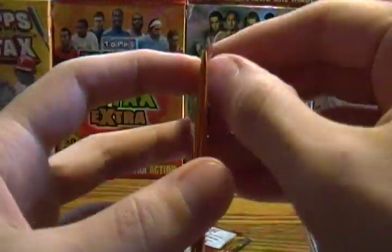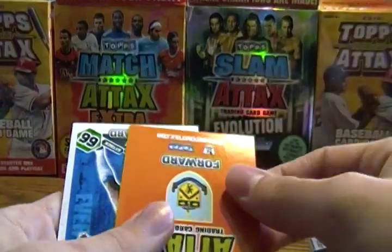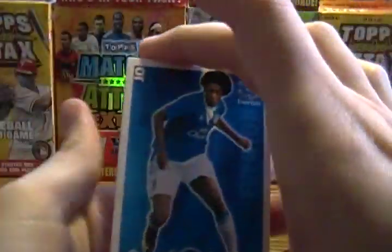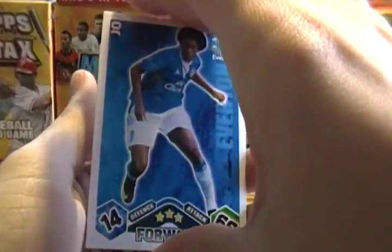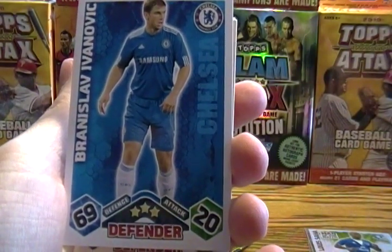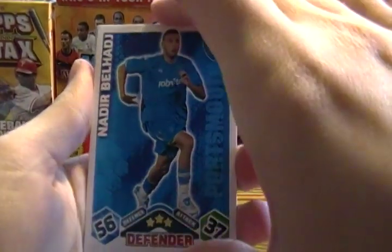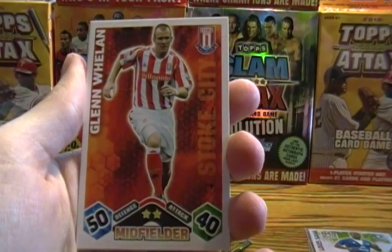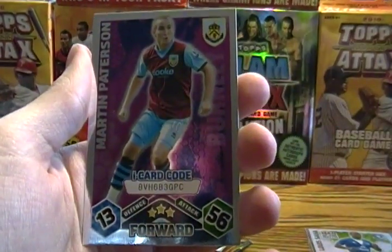Two packs to go, see if we can find a 100 Club perhaps. Looks like that's going to be an i-code card — short name. Branislav Ivanovic, Nadir Belaj, Glenn Whelan, Solomon Kaluo, and an i-code card of Martin Patterson.